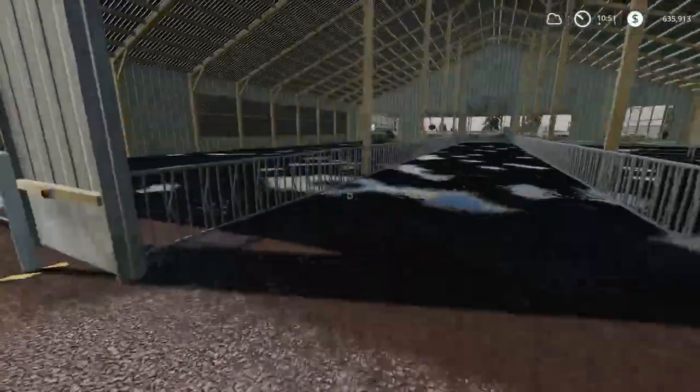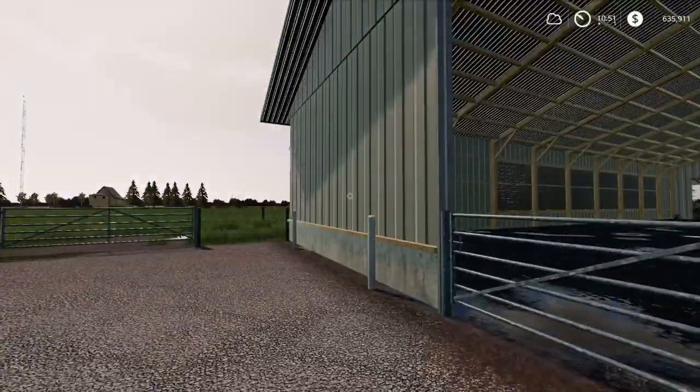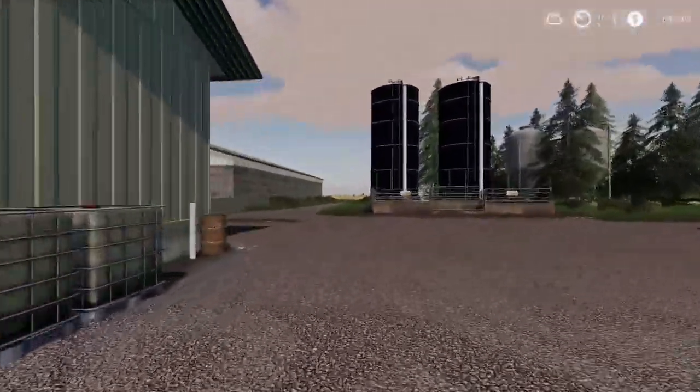We've got rocks here which I can't do anything about — one of the silos fitted in perfectly, but then there's the big slurry pit underground and rocks. So potentially I could take some trees out. I'm thinking the back apron is where we're going to go for it. Once those are placed we're good to go — we can get some cows in and get going.